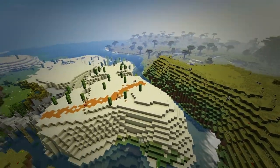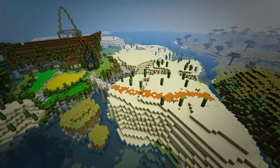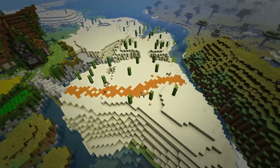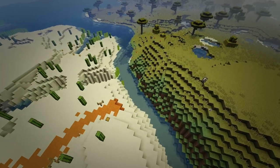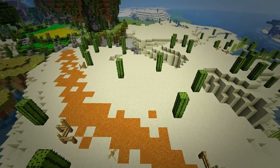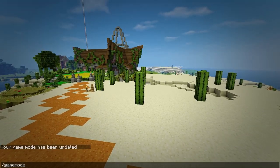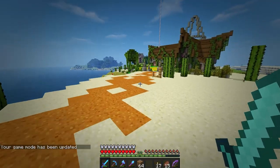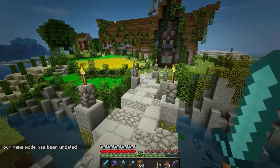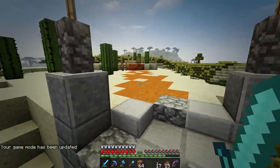A wooden bridge would just throw it off because we've got stone which is all gray, then orange from the red sandstone, and then wood brown - it just wouldn't match, especially with all the sand around it. So what I'm going to do today is build one in the stone style. However, please let me know which one you think would be better - a stone one or a wooden one.